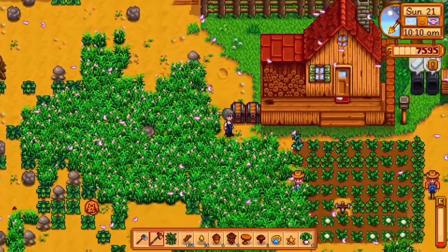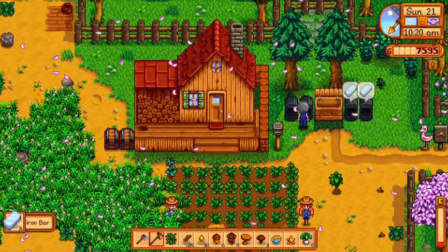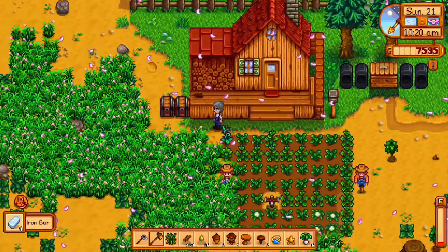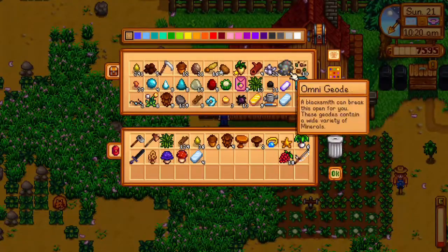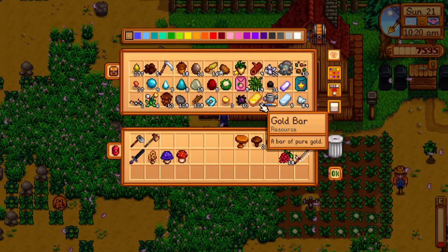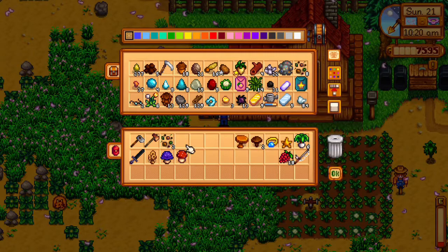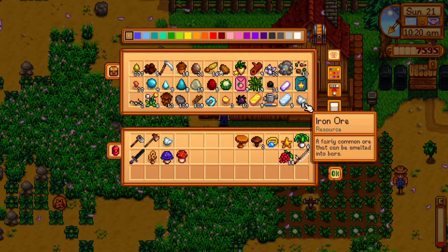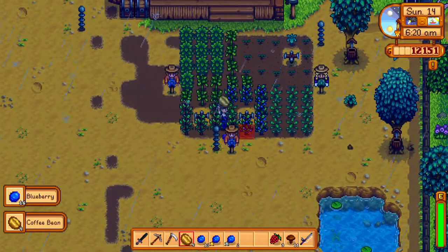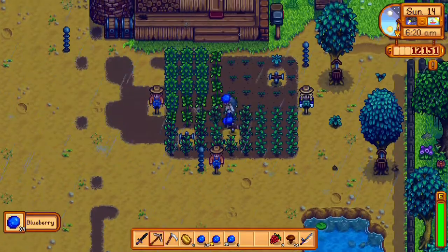Every mushroom can be found in the mushroom cave. When you get 25,000 gold income, Demetrius will come to your farm and offer to build either a mushroom cave or a fruit bat cave. If you choose the mushroom cave you can pick up each of these mushrooms. You can also find the morel via foraging in the secret woods in spring — you need the silver axe to chop down the log in front of the secret woods. Blueberries are grown and harvested in the summer: 40 gold, 13 days, and 10 farming experience.